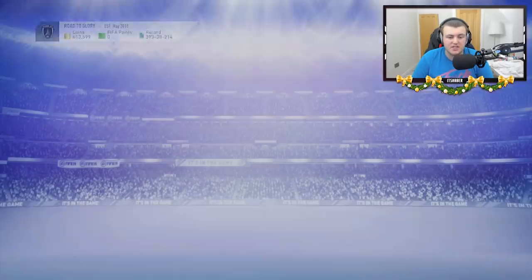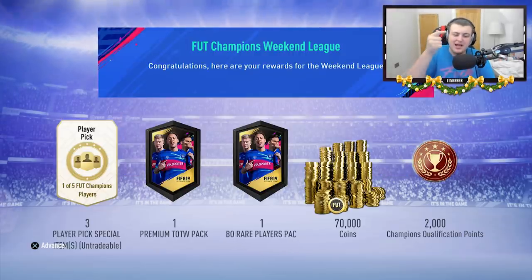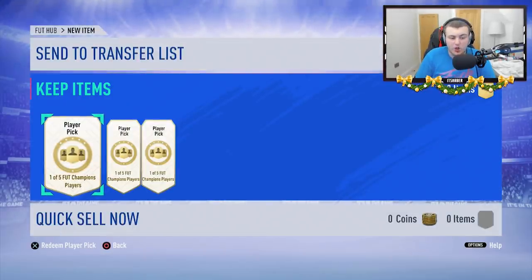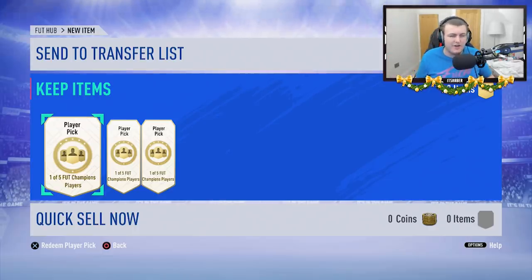I'm super excited for this. As you can see, we've got Elite 3 in Foot Champions. As you guys probably know by now, it grants us a Team of the Week pack, 100k pack, three player picks, and 70,000 coins with 2,000 Foot Champions qualification points. We've got to open up our player picks first. If I hit either a Pogba or a Son, I'm giving away 4,600 FIFA points on my Twitter — make sure you follow that down below.